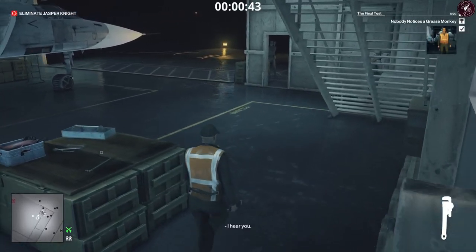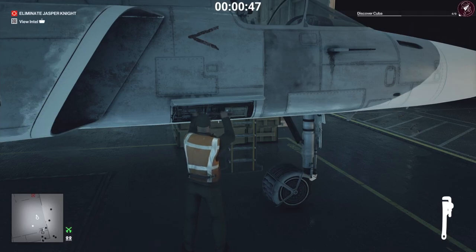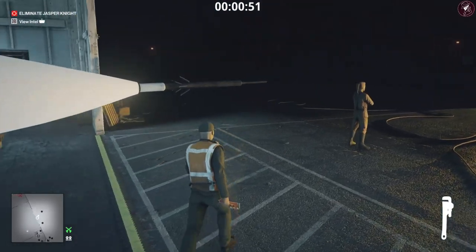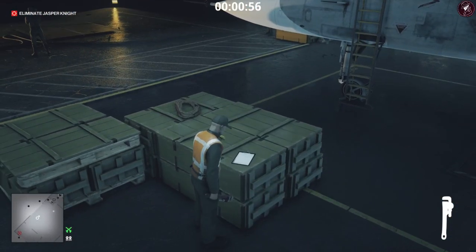Now avoid that enforcer right there and sabotage this ejector seat. Once we've done that, we're going to have a look at the plans on these pallets right here, so just examine that.